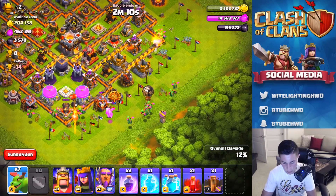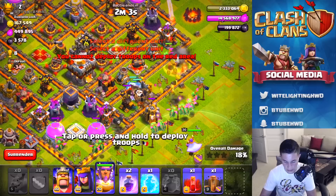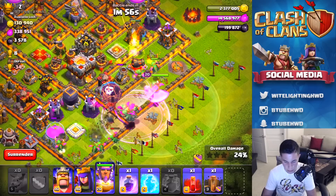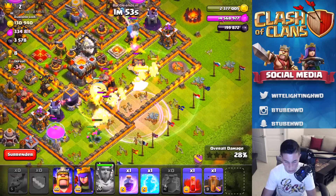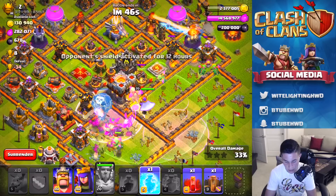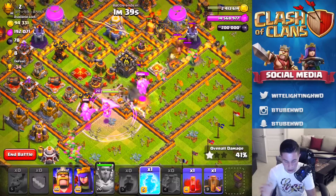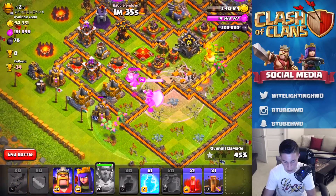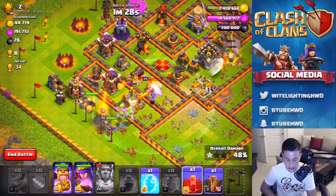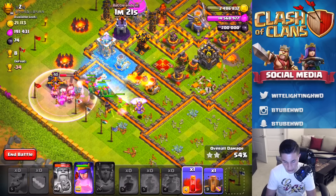We're gonna throw in the lava hound and more baby dragons right here, then throw in the clone spell on all of that. Get the warden in there too. I'm gonna throw the first rage spell down there, then get the clone spell in. All our baby dragons are going — that air sweeper is definitely doing work. Warden special ability activated. Throwing a rage spell down. The town hall is down! The warden is still going with the baby dragons, so we are chilling. King and queen go in down here. The grand warden unfortunately died — he got too close to that air defense.